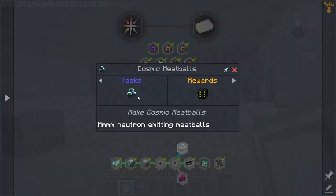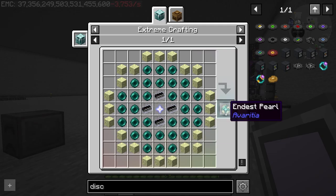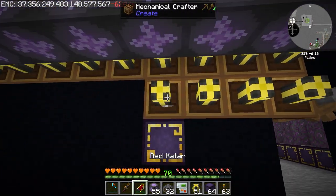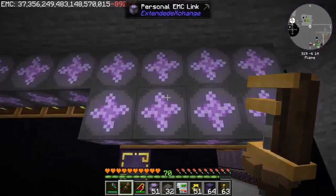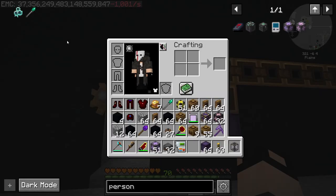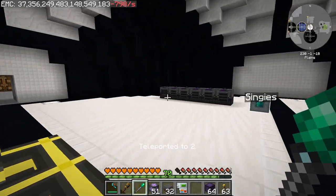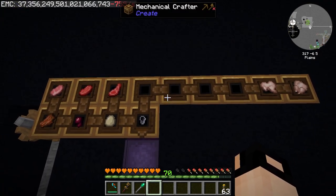Now we've got a few quests left: cosmic meatballs and endest arrows — 2k of each. There are multiple options to automate this, but what I'm doing is item pipes connected to a personal EMC link and button output, just EMC-ing the item into each mechanical crafter. This is for the cosmic meatballs and all items in the cosmic meatball besides the nitronium nuggets — let's check on them. We left them running for a few days — got a lot!